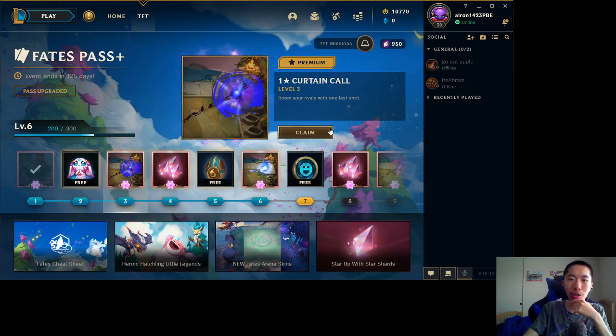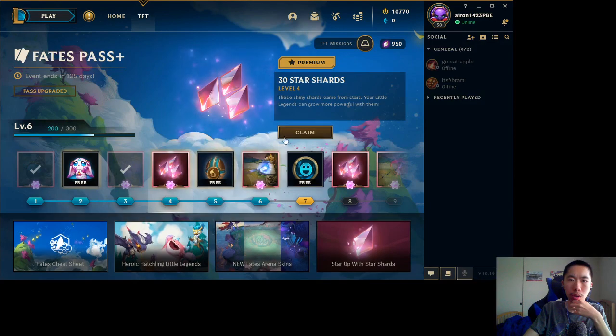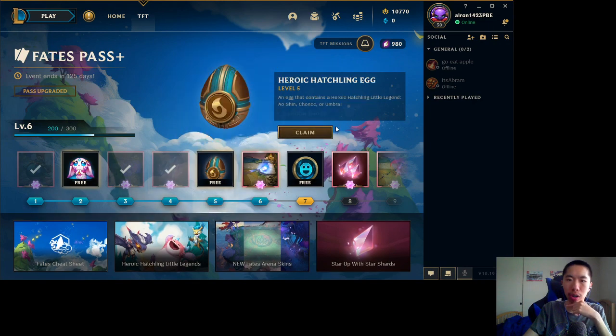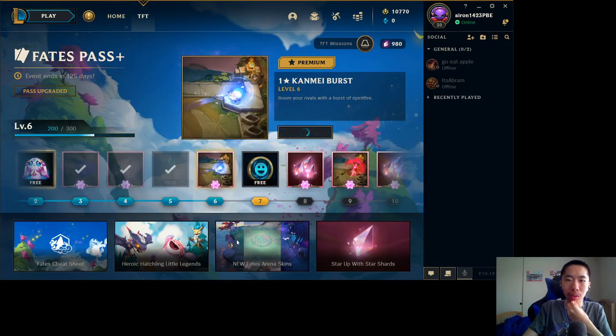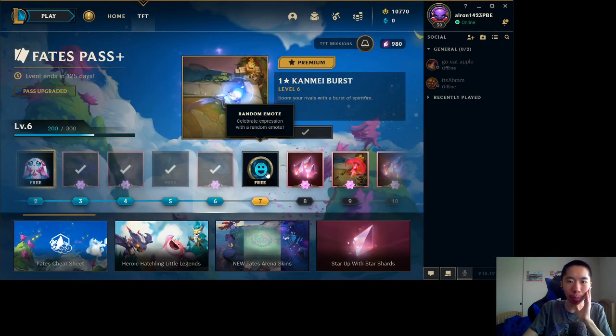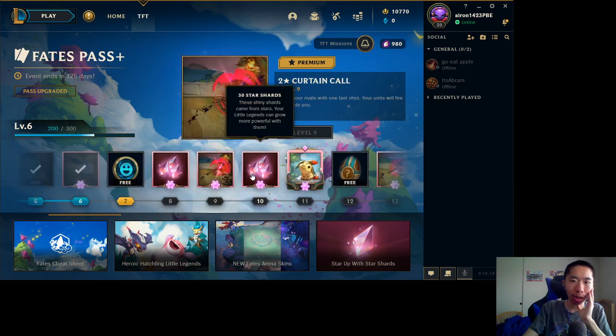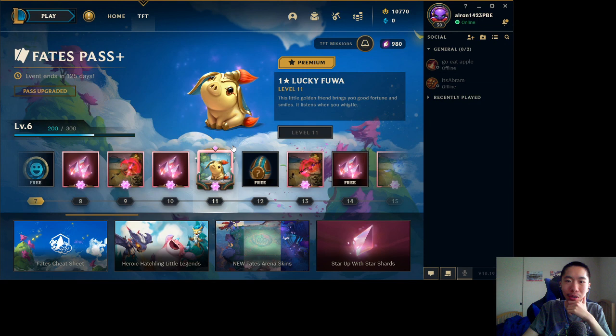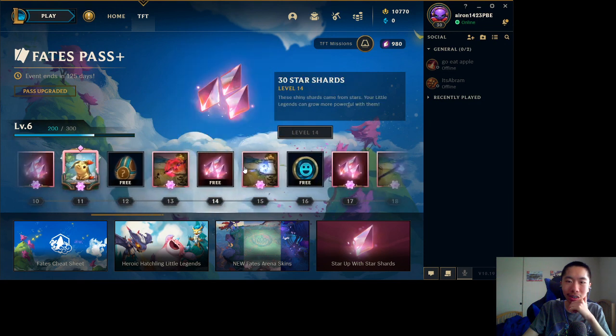So Jade Emperor Sprite is cute. There's an emote, some different booms, some shards which you can buy in the store, and the Heroic Hatchling. Let's see — I've saved up XP. It's a cute little item, really nice.